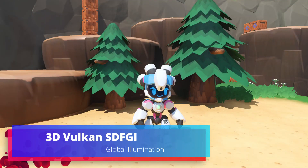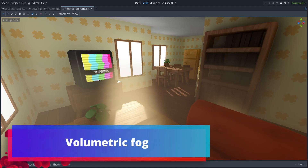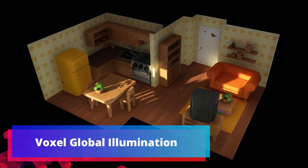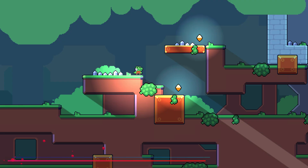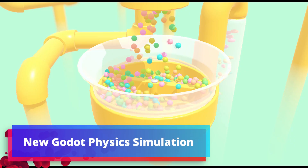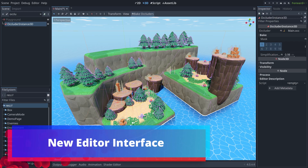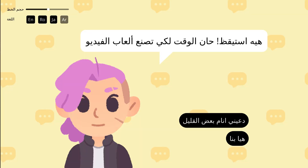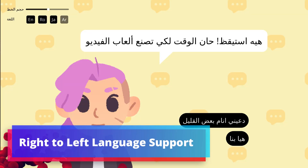Awesome new tools such as SDFGI, Volumetric Fog, Voxel Global Illumination, a new 2D directional lighting system, a new Godot physics simulation engine, and an overhauled editor interface are waiting for you in the new stable release of Godot 4.